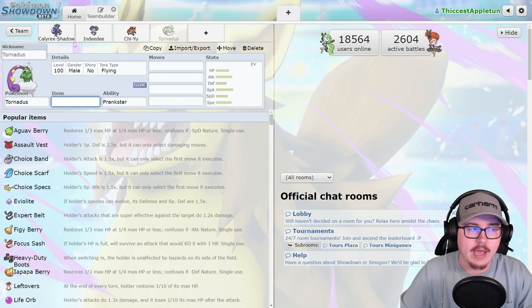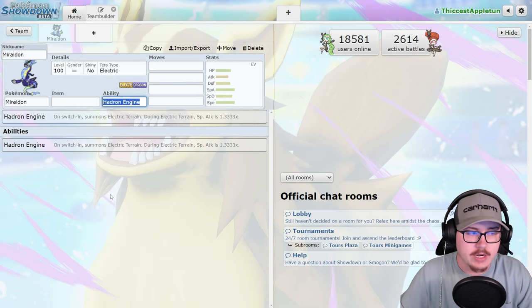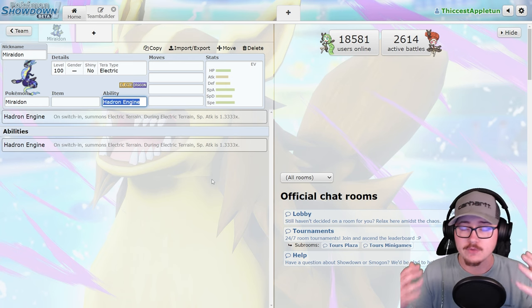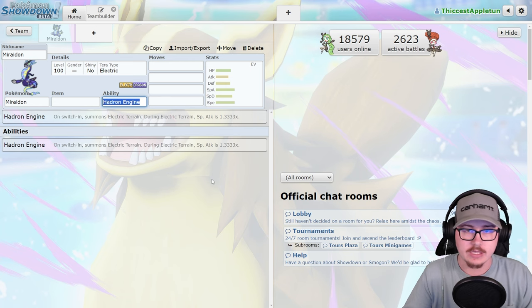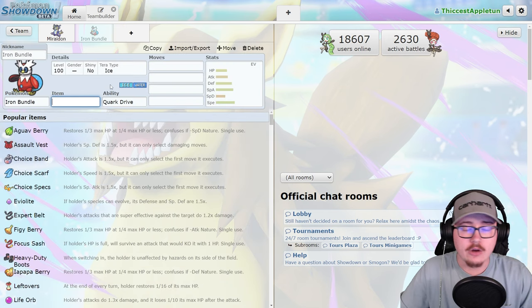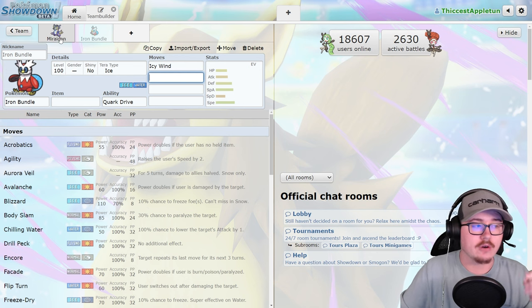Miraidon really shakes up the meta mainly because of Hadron Engine on switch-in, setting Electric Terrain. While Electric Terrain is active, you get a 1.3x special attack boost — a massive buff for Miraidon and for future paradox Pokémon that maybe didn't see as much play, specifically things like Iron Valiant. But I think the best partner is going to be Iron Bundle, which can now actually hold an item instead of Booster Energy to get those fast Icy Winds off.